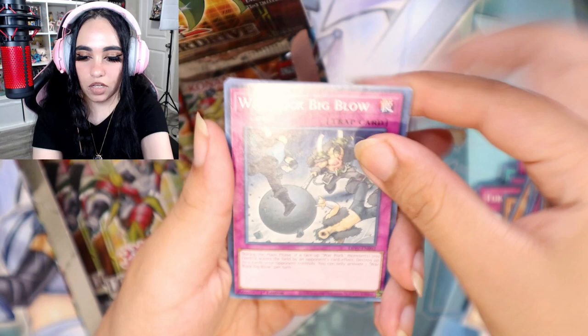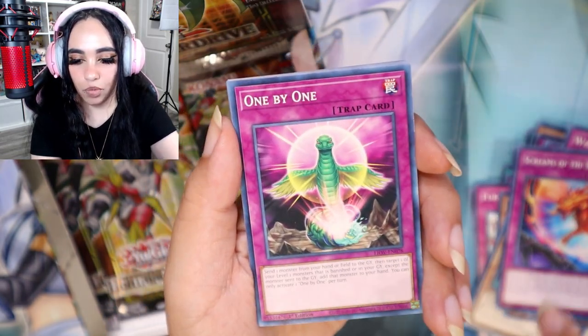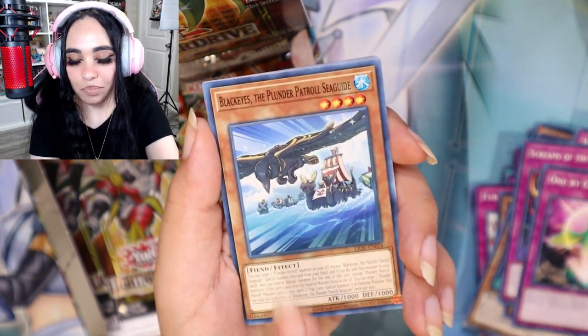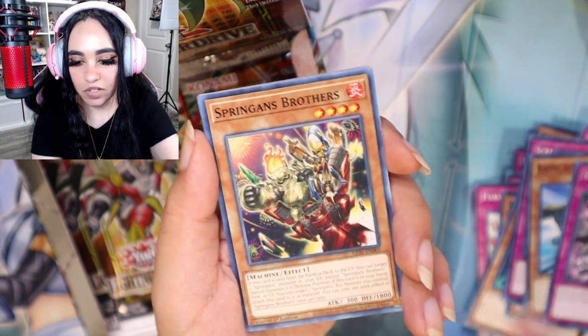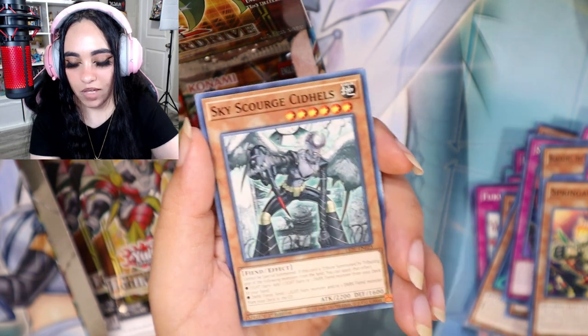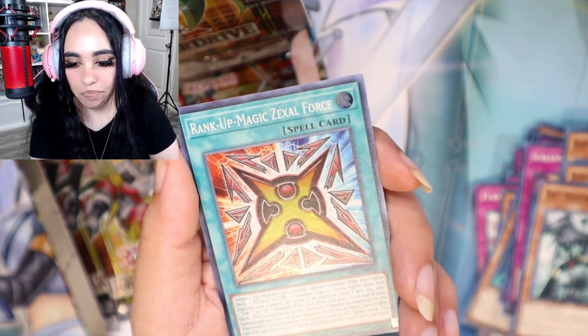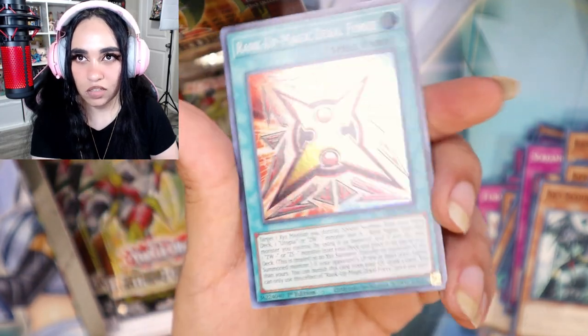One, two, three, four, turn it around, let's go! Another War Rock, Screams of the Branded, One by One — I remember that card — Black Eyes, Tears of the Underroot, Springans Thingy, Sky Scourge Enrise — I remember Sky Scourge — and then a super rare Rank-Up-Magic Zexal Force. That's really cool, sweet!